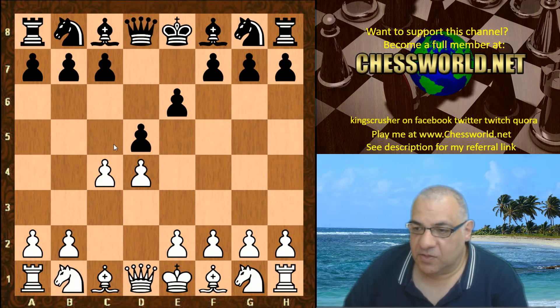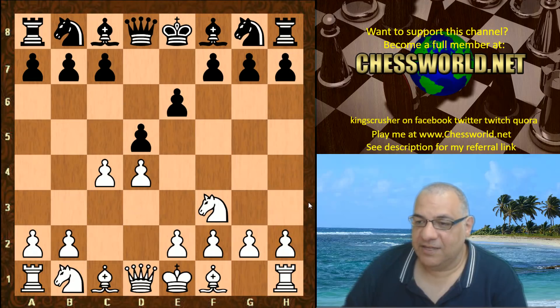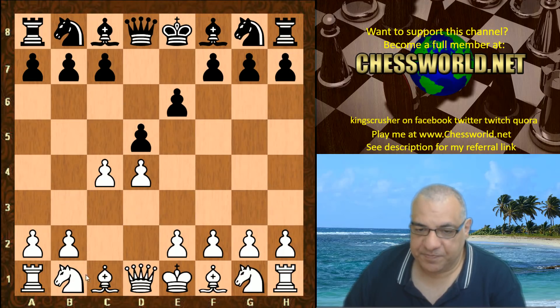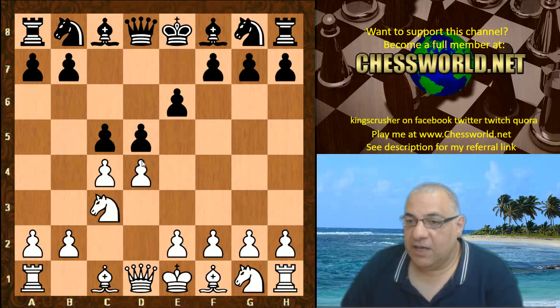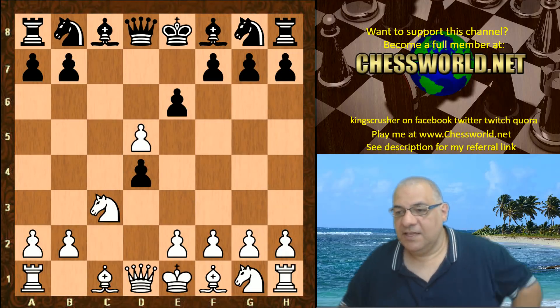If instead Nf3 is played here, according to theory you might be wanting to avoid the Henning-Schara Gambit, because by playing Nc3 like this you need to be prepared for c5. Here Leela plays cxd5, we have cxd4, which is the Henning-Schara.